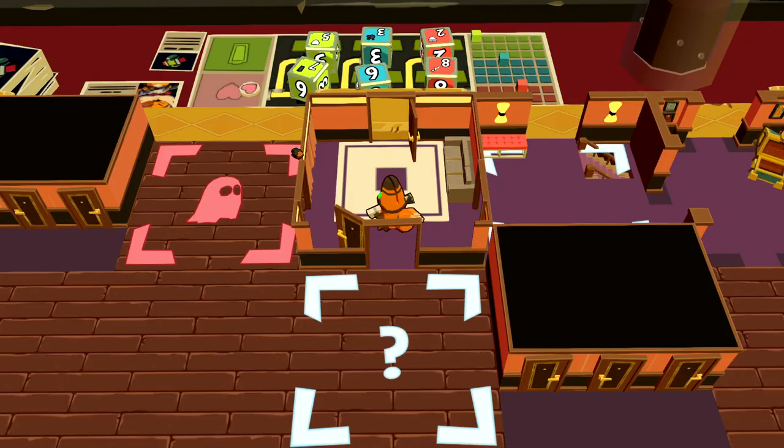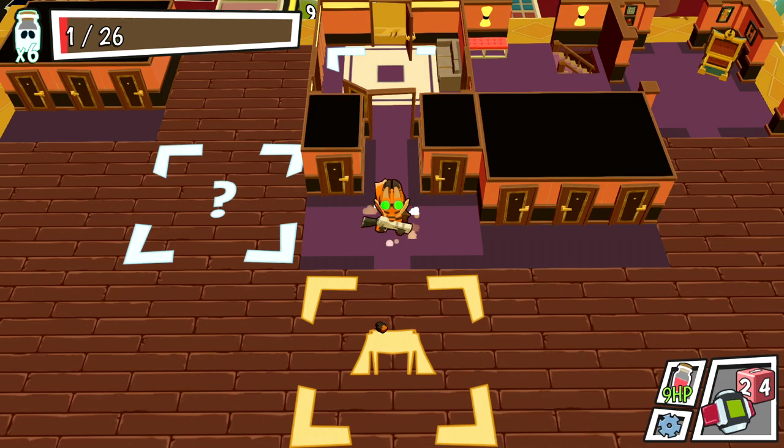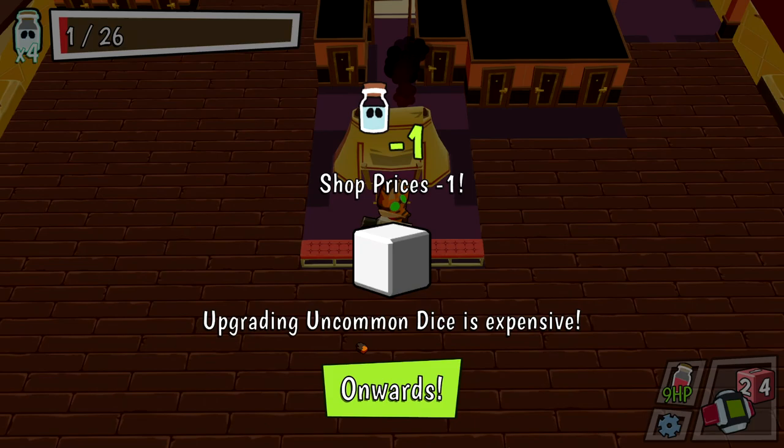Heal from poison damage on you and the enemy — you have to take that, it's heal associated right now. Give me the question mark — anything of value? No. Give me whatever this rest site is, please allow me to heal. I see a bunch of plus 2, minus 2 and some dice. In all seriousness, freaking roll. Minus 1 shop prices, upgrading uncommon dice is expensive — this is a shop. It's time for an upgrade.